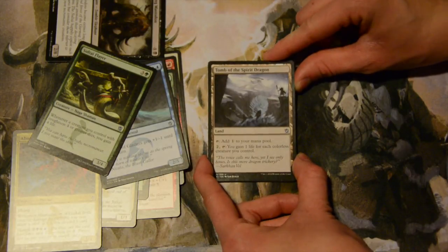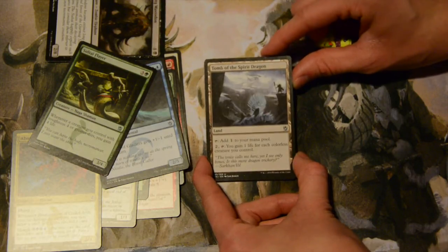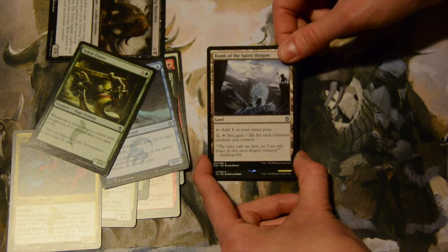Tomb of the Spirit Dragon — I don't know much about it, but it's a spirit dragon, it's a tomb, there are dragon bones and graveyards — it looks sweet. It's a land: tap it to add one colorless mana. Pay two and tap it, and you gain one life for each colorless creature you control. It looks really cool, though I'm not that happy about it mechanically.